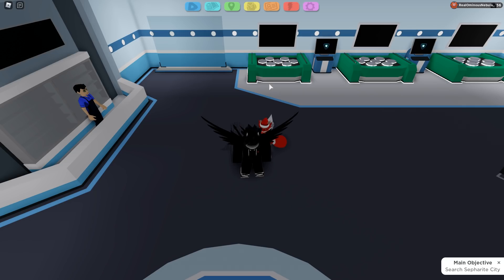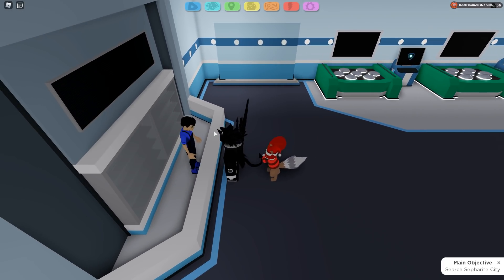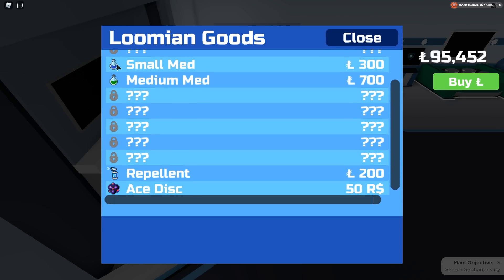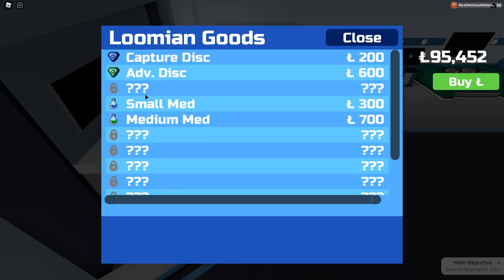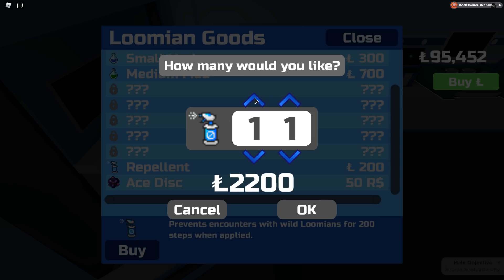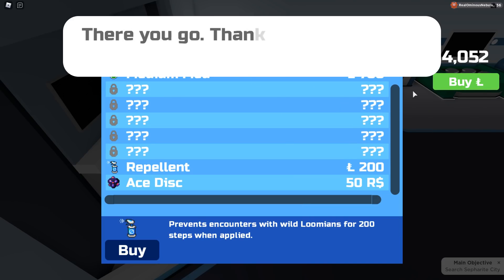The first thing you need to do is stack up on your advanced discs, discs, small meds, and repellents — especially repellents. You definitely want discs and repellents because if you want to speed run this update, you're gonna need to have 57 repellents.